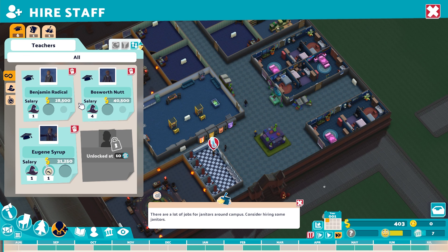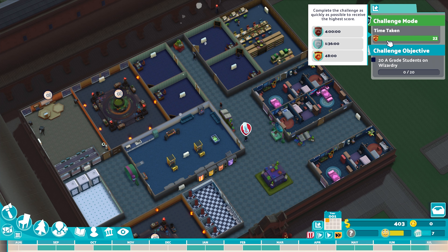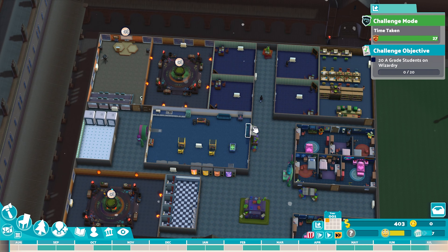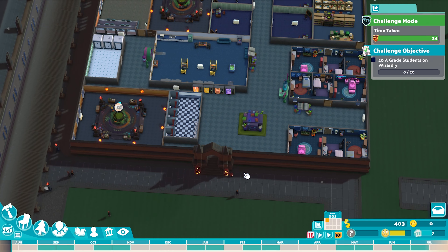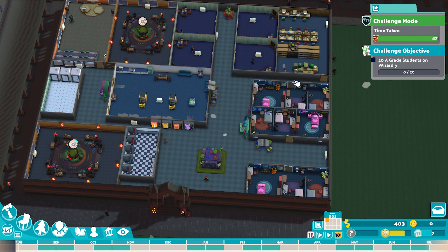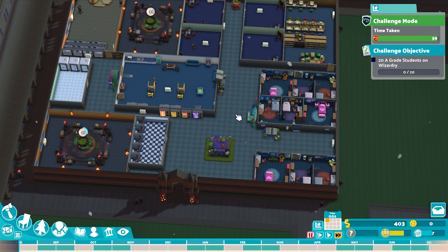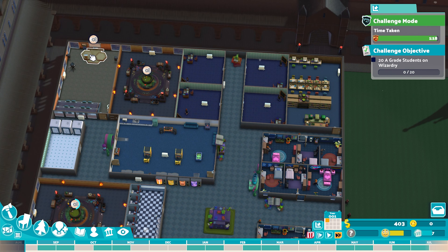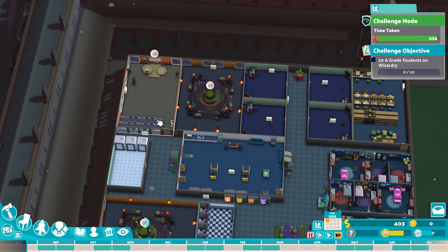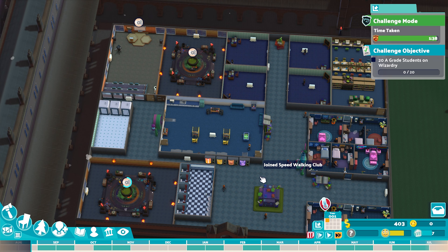So we need 20 A-grade students in wizardry — I said 20 before, which would have been ideal. I was expecting it to be a little bit higher than that, to be quite honest. Our timer has begun with the dawning of the new academic year, and we now just have to see how many students we can get to an A-grade as quickly as possible. We've got 10 students assigned in each of those dormitories, and the attractiveness rating is still 100%, which means they're going to bring in $25,000 worth of rent every single year. That is going to really help boost our finances, which are pretty low at the moment.